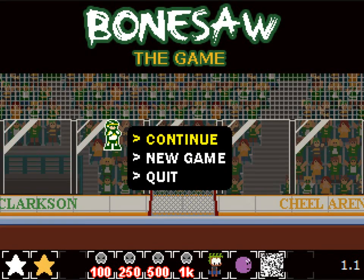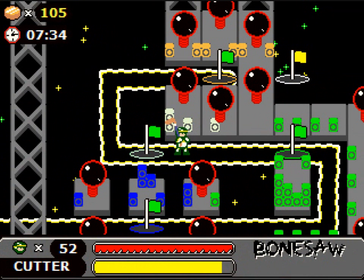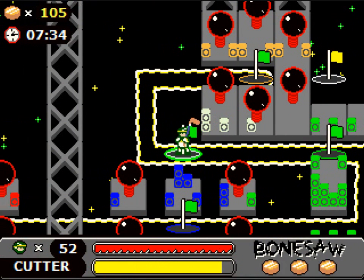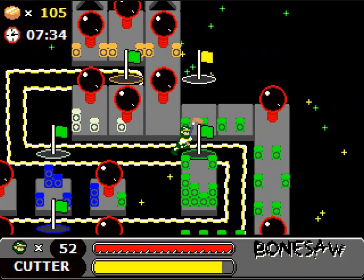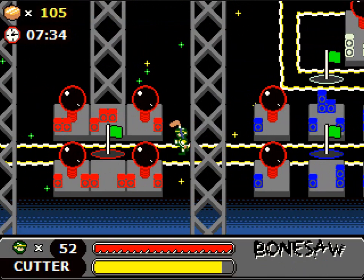Hey guys, and welcome back to Let's Play Bone Saw. As you can see, there's a few more little achievements down there. The white star is for just beating the game, and the gold star is for doing it with all pucks. And the little 1k achievement down there, that is for getting a thousand kills. How do I get a thousand kills? Well, I got a cutter, and I grinded on enemies in this level for a little bit to build up my bone saw meter, because we're going to need that in a little bit.